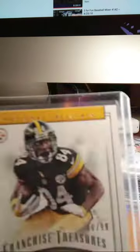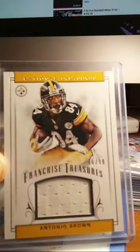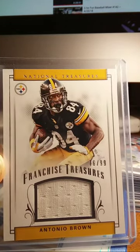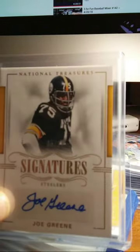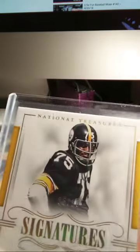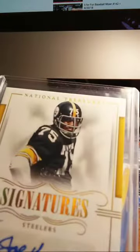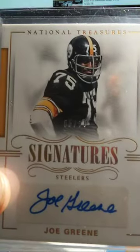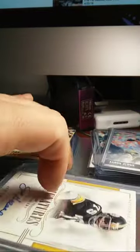Antonio Brown — another Antonio Brown. It's a 99, that's going to be the relic patch Franchise Treasures, pretty nice card. This card's a really good card — one of my favorites, it's really limited, 5 out of 10 I believe. Joe Green with the Pittsburgh Steelers — it's a cool card.